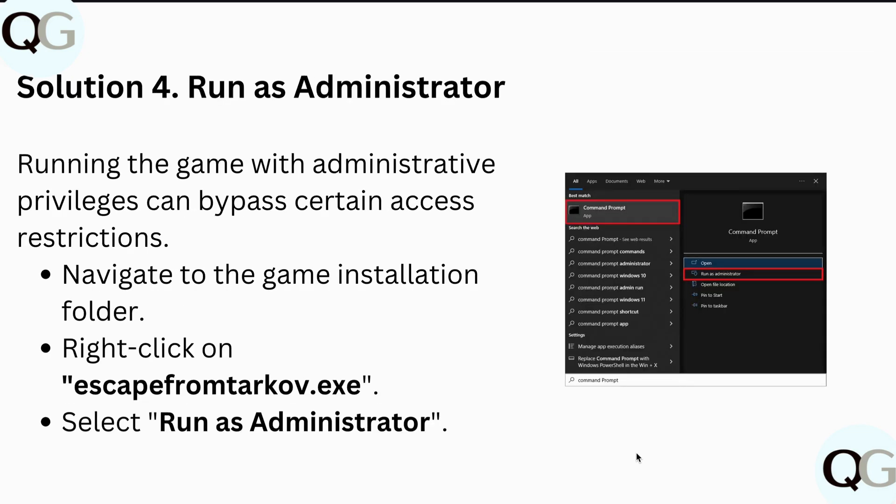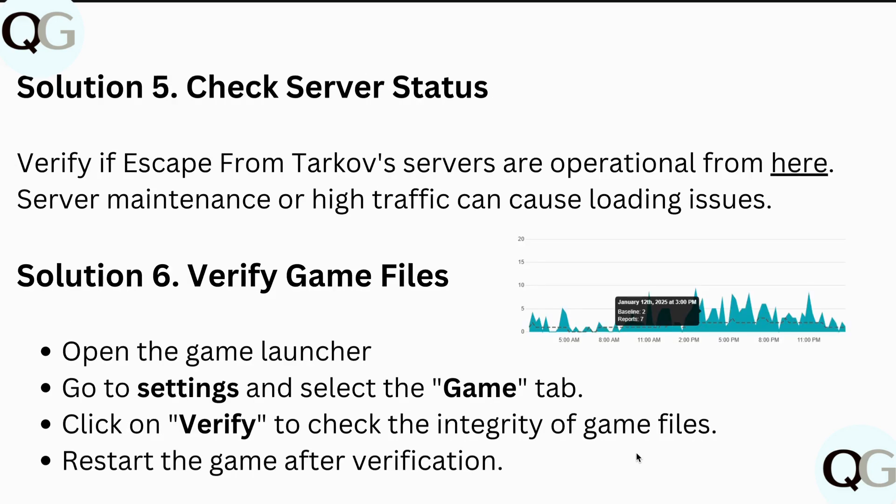After this, run the game as administrator, because running the game with administrative privileges can bypass certain access restrictions. Navigate to the game installation folder, right-click on EscapeFromTarkov.exe, and select Run as Administrator.